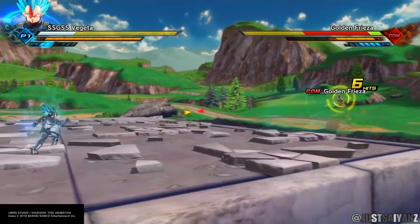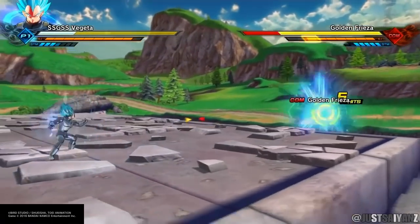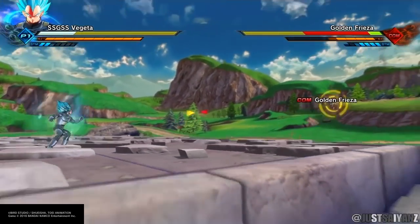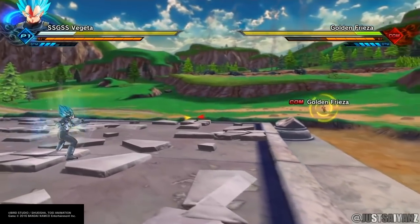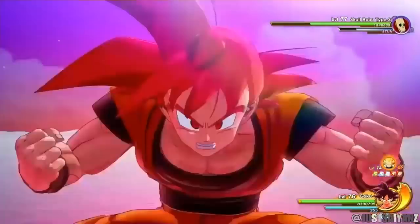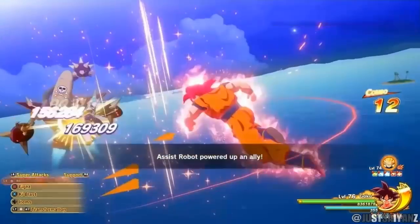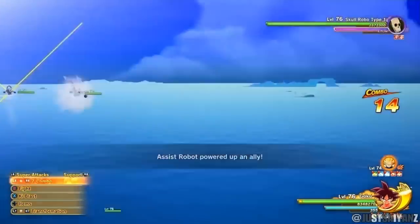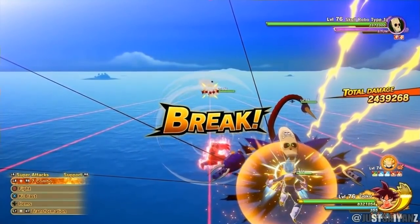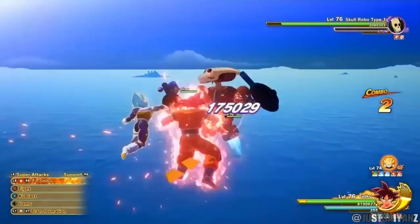My favorite Vegeta move is what I think is called Counter Burst — a counter-based move that can only counter ki blast attacks. If you play Kakarot, you know a lot of enemies and villains love to spam ki attacks, so this would be a great way to punish them. They don't have to make it counter ultimates — just a ki blast counter that Vegeta can use to fire the attack back at his opponent.